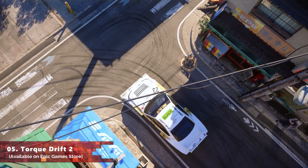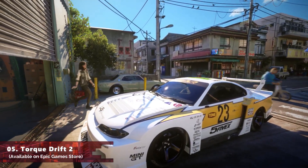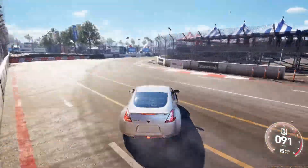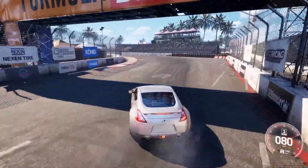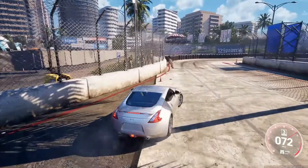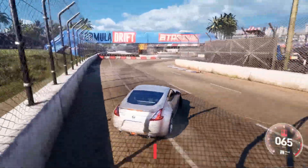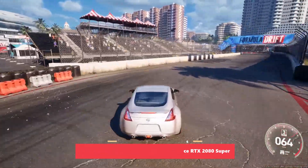At number 5, we got a super impressive driving and drifting simulation game called Talk Drift 2. The game was released about a month ago but hasn't gotten much attention mainly because it's only available on Epic Game Store, which is disappointing since the first game is already on Steam. The game is currently on Epic Game Store in Early Access — you can download and try it out for free. Compared to the previous game, this one visually looks absolutely stunning — the vehicle models, the customization, the tracks, everything looks so good. Hopefully more updates will come on full release. However, be aware this game requires an insane amount of system resources, which is a bit of a surprise. But if you've got the system for it, definitely go ahead and try it out.